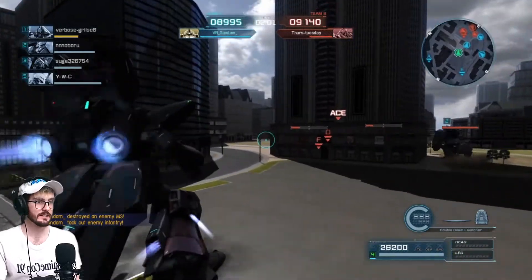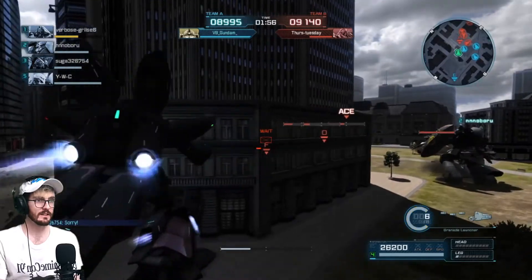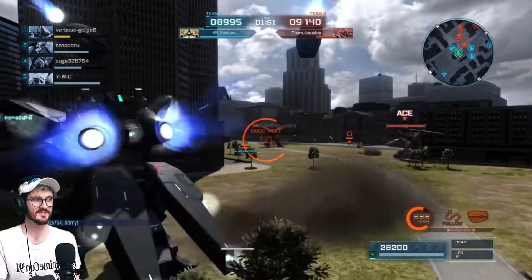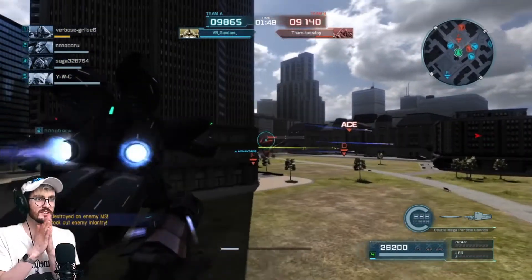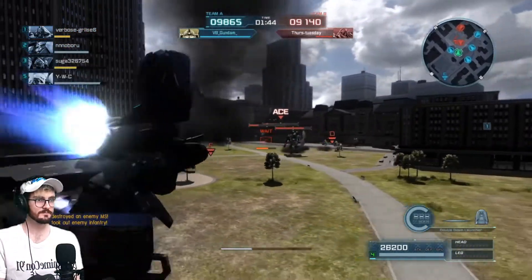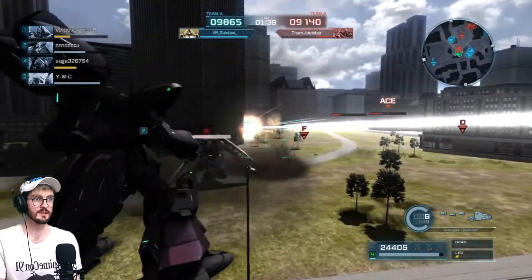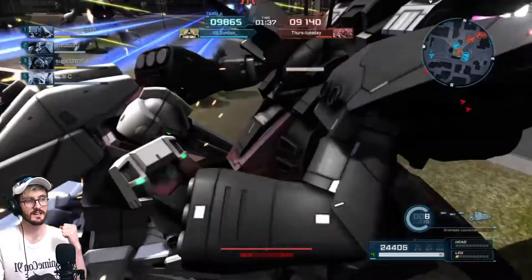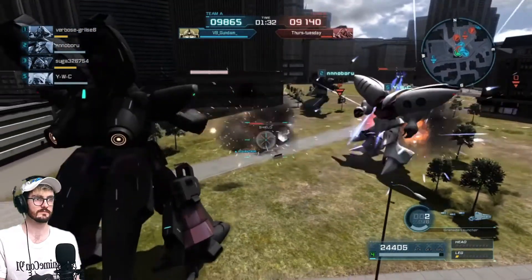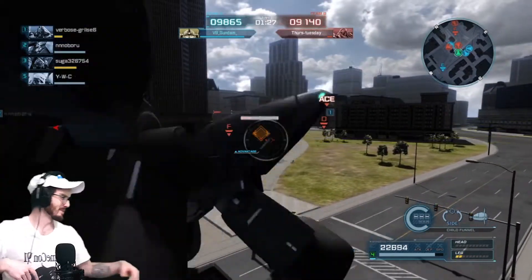Just going to circle around here and see what we can do. I've got my double beam launcher ready. All those low health bars are so, so close — if I can just do a bit of damage on them. Send my funnels out. One of my team took them out. It's a GP03 — boom, 5,000 damage! That's brilliant. And I managed to get a counter run on them. Awesome. I do love the GP03, it's a really good suit.